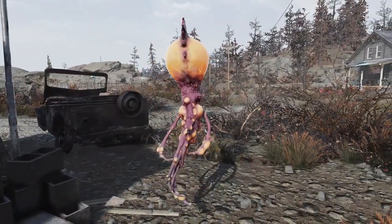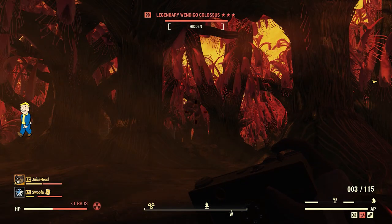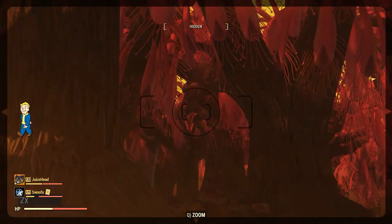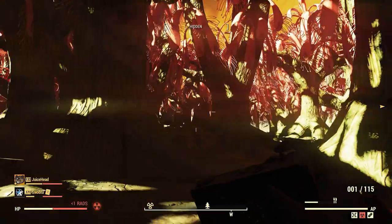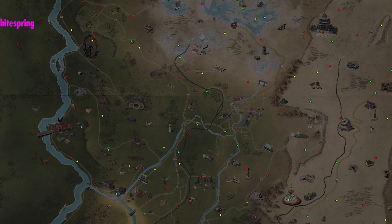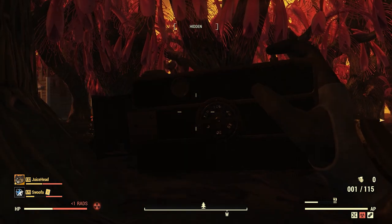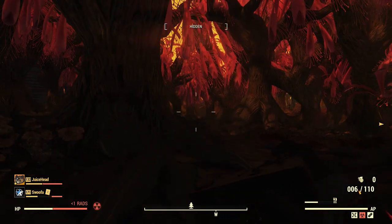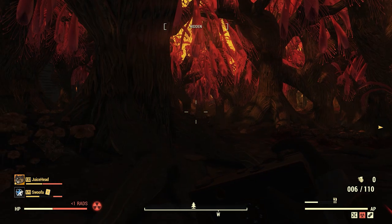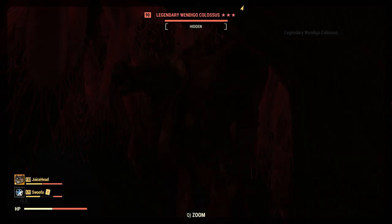Last but not least, we have the big enemy — that being the Wendigo Colossus. For many of you, this is likely one you've been looking for and trying to experience for yourself. All of the blue dots on the map linked below are a potential spawn point. To get the Wendigo Colossus to spawn, you must nuke one of those blue dots or an area encompassing one — there are a couple of nuke zones that encompass two. After doing so, the Colossus has a 1 in 15 chance of spawning for the two-hour duration of the Nuke Blast Zone.